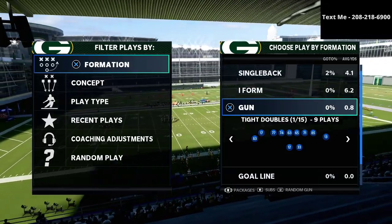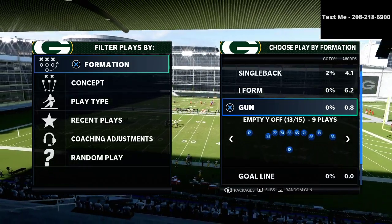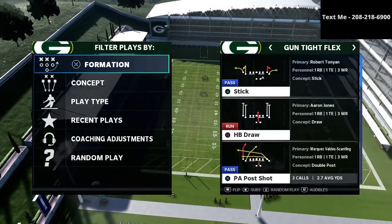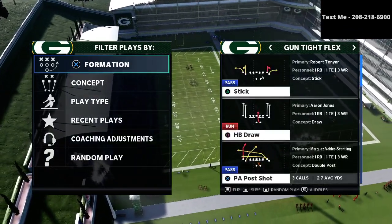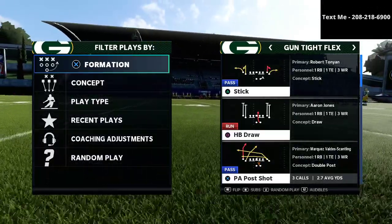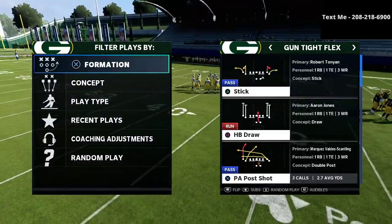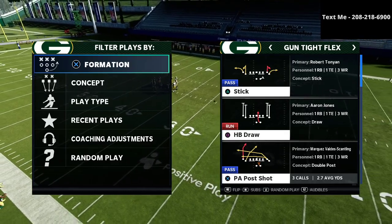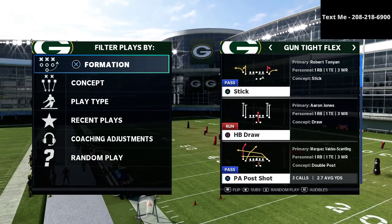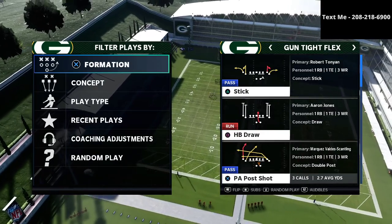In this video I'm going to be breaking down one of my favorite passing concepts in Madden 21 from the Los Angeles Rams offensive playbook in the tight flex formation. My name is Cody and if you're new to the channel, it's all about how to become a better Madden player. If you're looking to get better at Madden, click the subscribe button at the bottom right — it's completely free and keeps you up to date with everything on the channel.